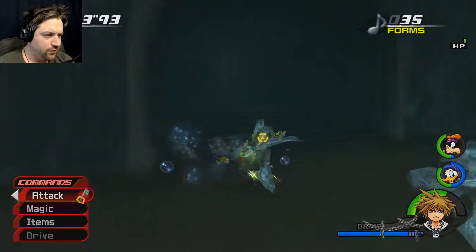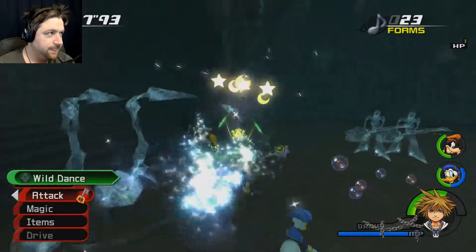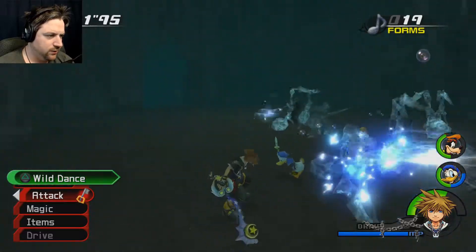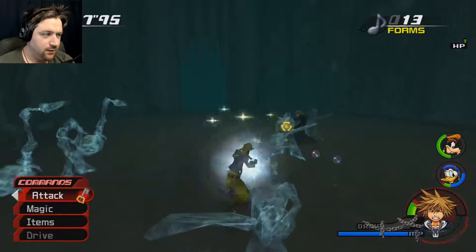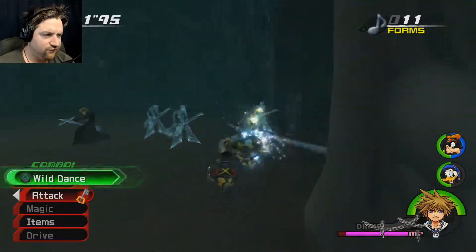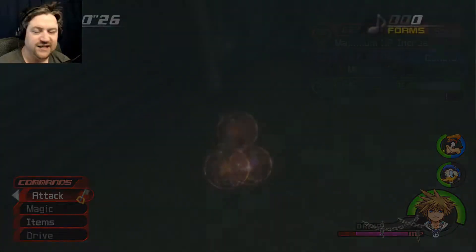Down to 37 forms, we're doing fine. I'd like to get it to where I have fewer forms than time on the clock. 23 forms, still 37 seconds — I'm doing real good now. Bring them all in, 13 forms left. Everyone's taking that much damage. 12 forms left — bring them all in. 4, 3, 2, 1, 0! And Sora's max HP increased. That's how you beat that boss.